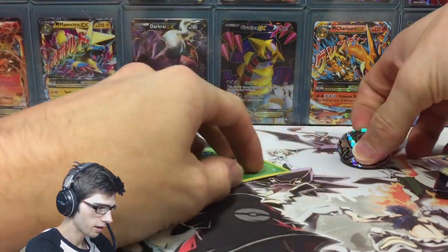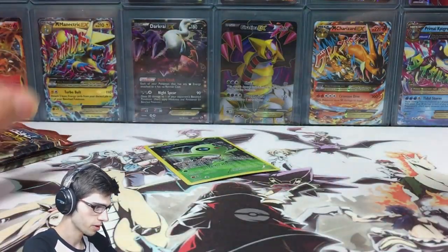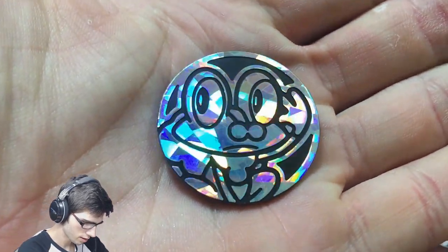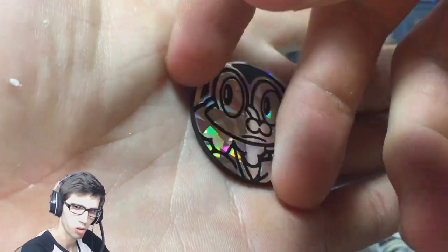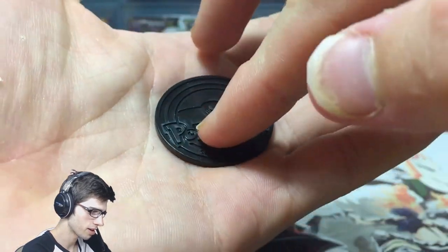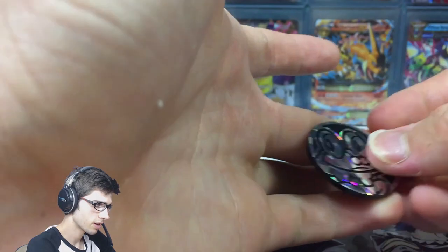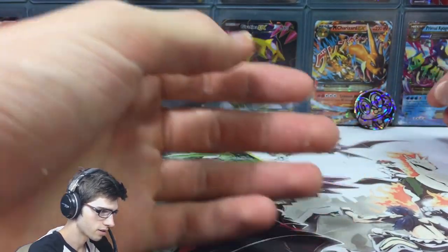Let's have a look at what we have in today's opening. We have the Froakie coin, which is nice. It would have been awesome if they'd thrown in a Celebi coin instead, but we just got the Pokeball in the background. We'll throw that on the back with Charizard.